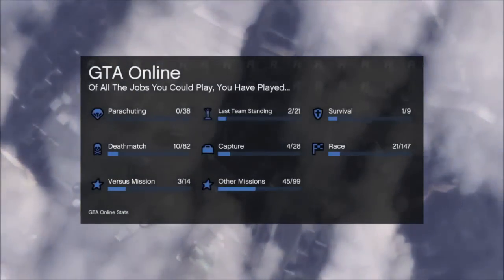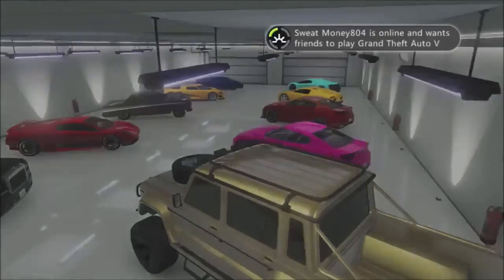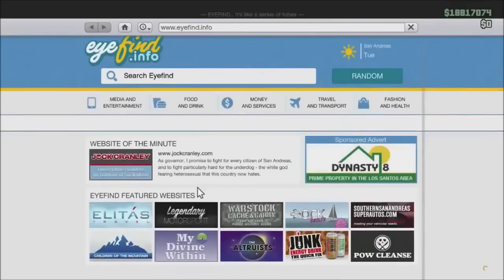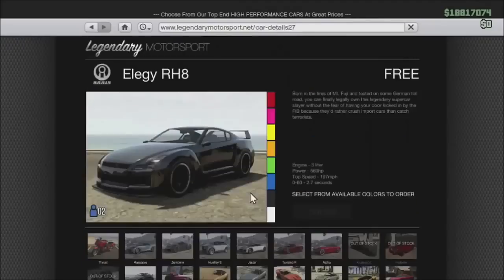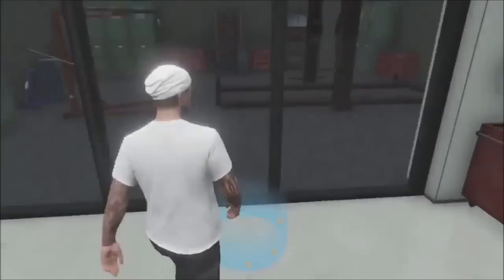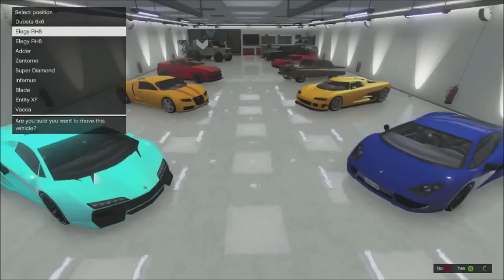Once you've done that, when you get to about this screen right here — when you're up in the clouds and can see the city — tell your friend he's good to drive out. Once he drives out, you want to back up or drive right back in. Once you get back in, buy the Elegy, which is free, and replace it with whatever car you want — it's got to be a brand new Elegy, so purchase it right then and there.